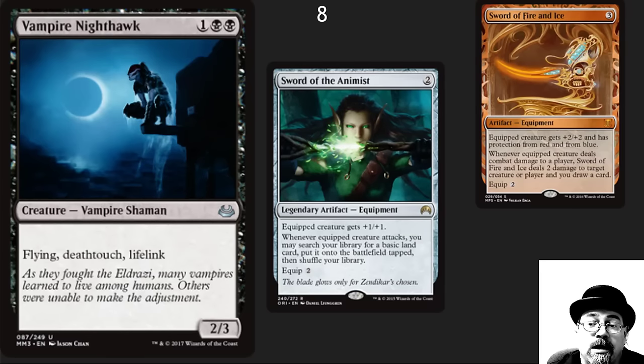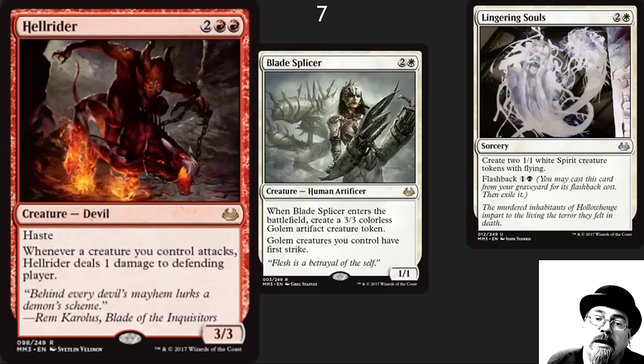Number 8 spot: I've got Vampire Nighthawk. A lot of people say that this is too weak for Commander, but as a rate blocker it encourages people to go other ways, and in your Voltron decks this is exactly what you want to put your swords on. Number 7 spot is Hellrider — this little guy is a win condition in your token decks, and there are lots of token enablers in this set. Wonderful card; the fact that it has haste is also very, very nice.